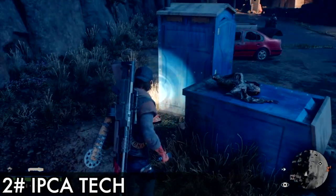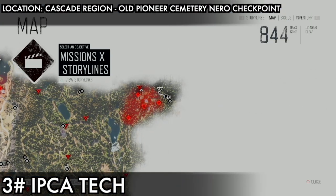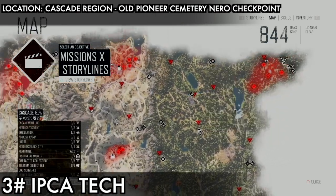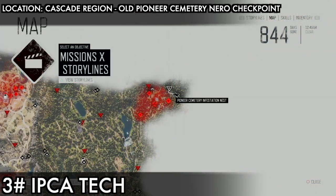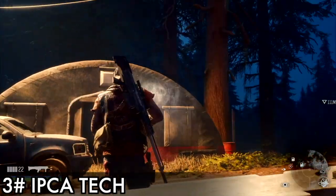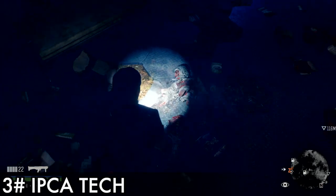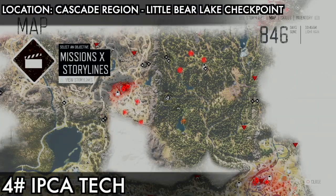Here we are at the second area. They're always ripped in pieces, chopped in half — just go to them and search them. Now the third one, which is the Old Pioneer Cemetery. I'm taking you through each area — I'll finish the first area first, then second, then third. We need 18, so bear with me. I'll try to show you exactly where they are and make it convenient.